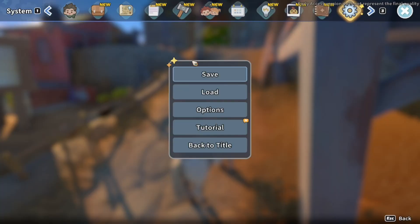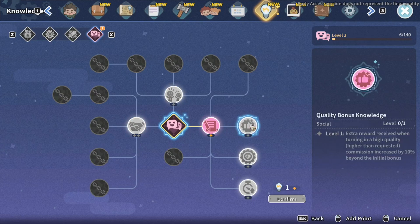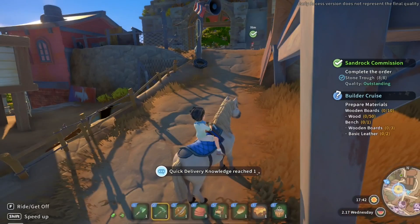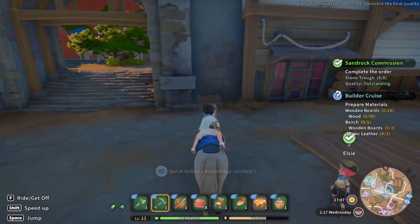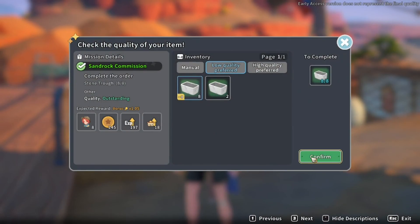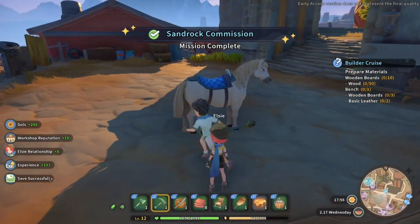We've got enough stone troughs - let's go and cash those straight in. We've got a level as well, and a knowledge point. Let's put that into social. 'Extra reward from receiving higher than requested commissions' - that's pretty good. Commission rewards increased by 5% while in top three at commerce skill - that's kind of useless. 'Reward for completing a commission the same day it's issued is increased by 5%' - not bad! We're about to cash in a commission, so let's go for that.